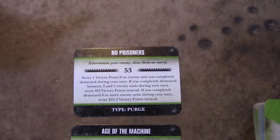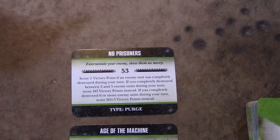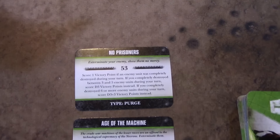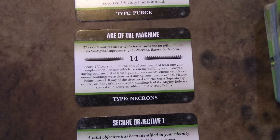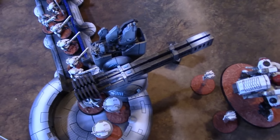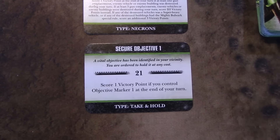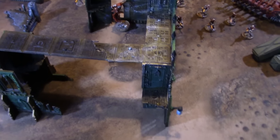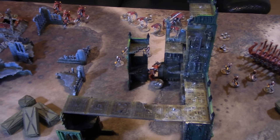Starting with the Necron objectives, I have three. It's No Prisoners — basically destroy an enemy unit during my turn: one point, kill three to five gets d3, and kill six or more gets d3 plus three. Age of the Machine — I have to destroy either an enemy gun emplacement, vehicle or building. David doesn't have vehicles but he does have a gun emplacement, so it can be done. And then secure objective marker one, which is right in the centre with a C'tan ready to take it. Going to do my movement phase, hopefully harass David a bit.